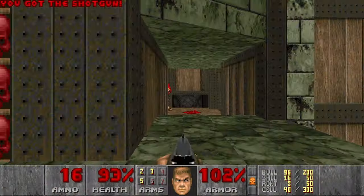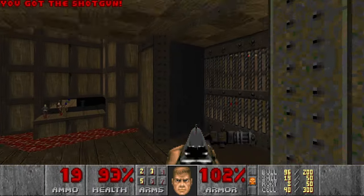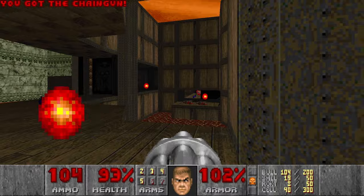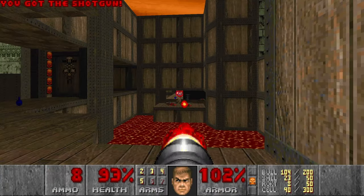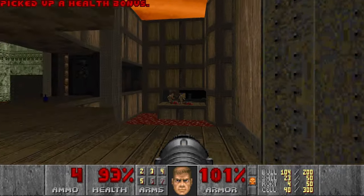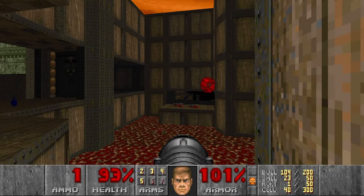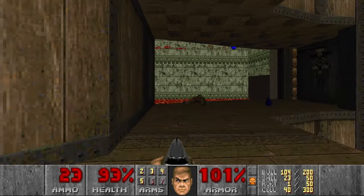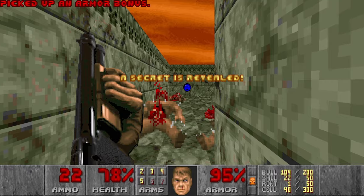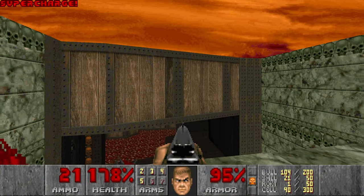Then let's go here. Grab some more ammo, kill the spectre and grab the chaingun. In the meantime we can snipe some of the hitscan there, maybe shoot a few rockets. And then I want to shoot here because I want the supercharge. I got lucky there. Let's go here for the supercharge — and I think that was the second secret, maybe.